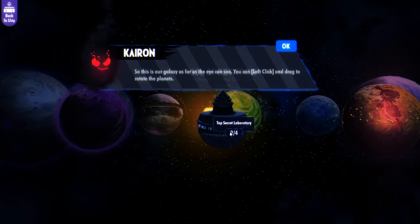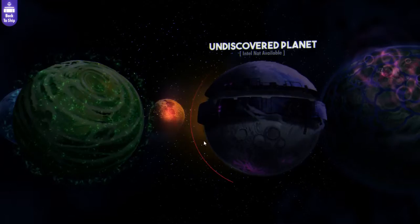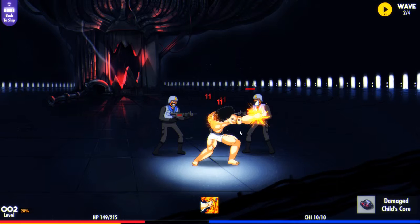Let's go ahead and see if we can get through map select. We're in the top secret laboratory — I think this is the galaxy as far as I can see. You can left-click and drag to rotate; there are lots of planets to get through. We're still on the first planet, still in the lab, not even to a planet yet.